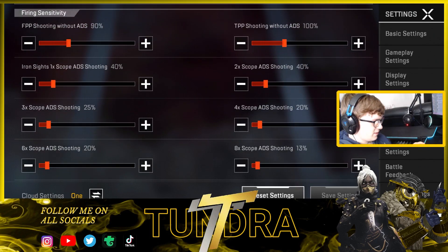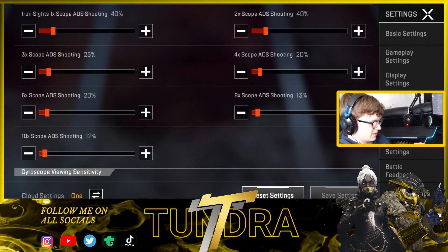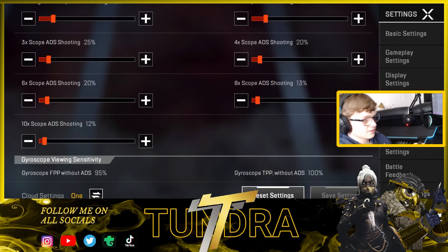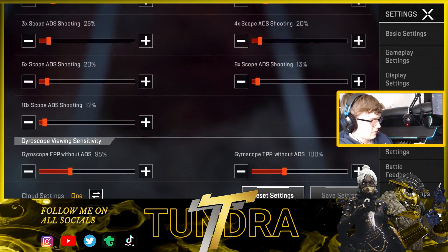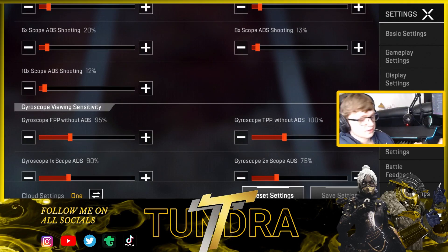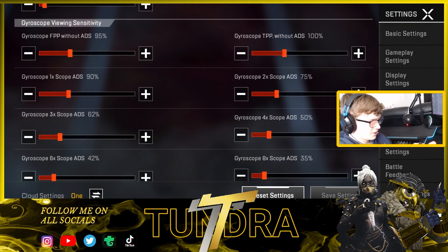Moving on to the firing sensitivity — FPP shooting without ADS is on 90, so I can get really accurate hip fire shots. TPP we don't use. Iron sight scope ADS shooting is on 40, just like my other setting. All these sensitivities are exactly the same as the normal standard ones, but these are just for firing. I like to be consistent so I keep them the same.